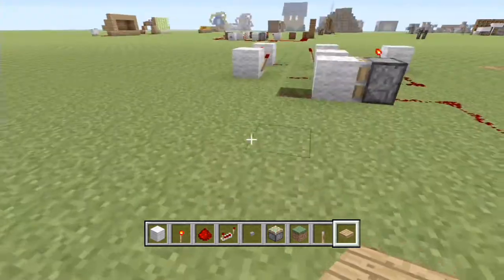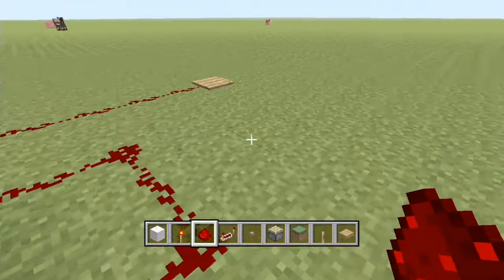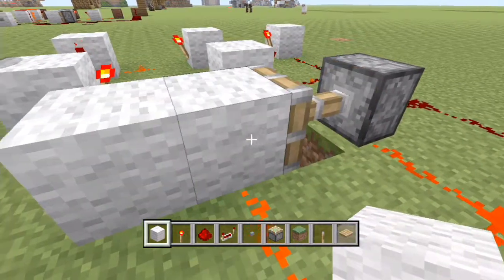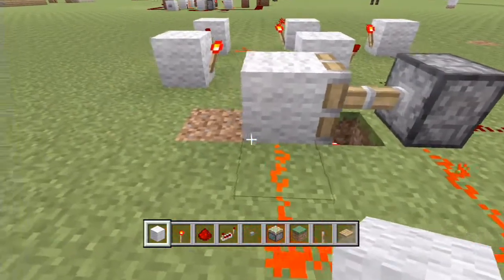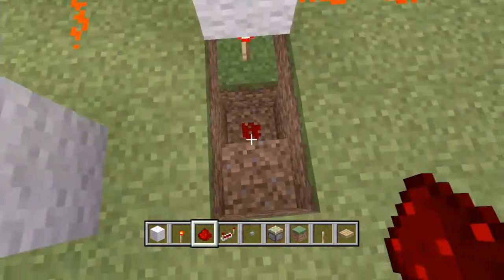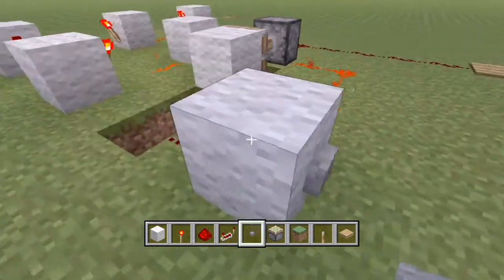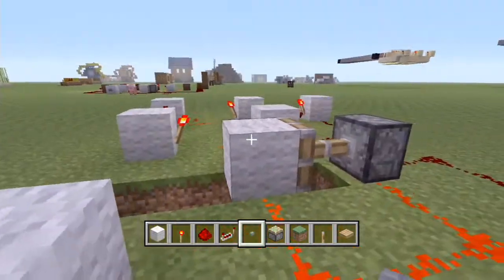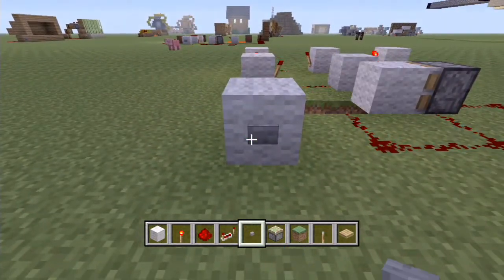We hook this up to a pressure plate. When we step on it the alarm goes off, but when we step off it turns off again — we don't want that. We want the alarm to stay on until the owner turns it off. So we put another torch down here and loop it back into the piston. Once we step on the pressure plate, the piston is pushed forward, the torch powers the block, which powers the piston, so it can't retract. To turn it off, we bring redstone into the block below the torch and hook it up to a button. Push the button, it temporarily turns the torch off, which unpowers the piston and brings it back.